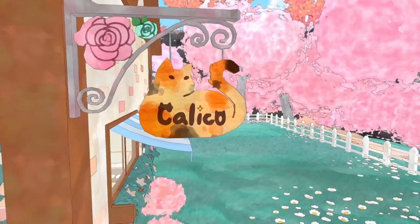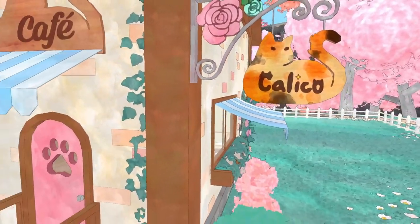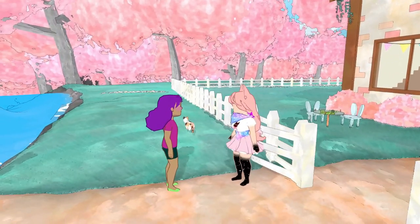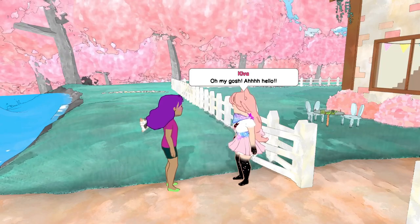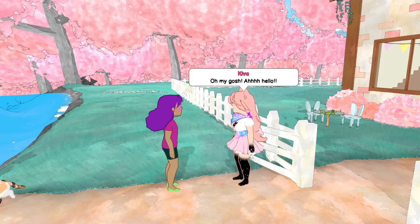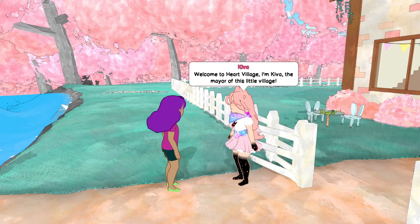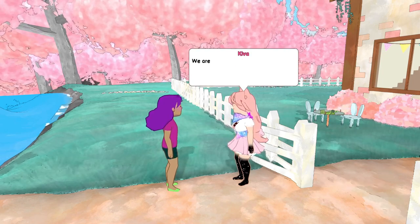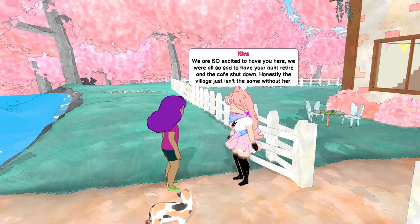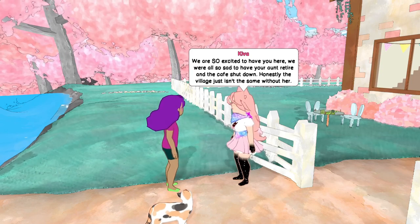So this is our little cafe. I do really like this watercolor look that the game has. Oh my gosh, there's a little kitty! Welcome to Heart Village. I'm Kiva, the mayor of this little village. We are so excited to have you here. We were all so sad to have your aunt retire and the cafe shut down. I love how that kitty is walking around looking at us.